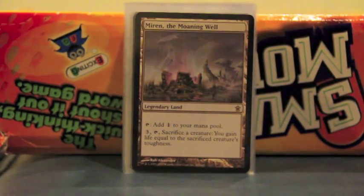Atarax — tap three, sacrifice it, and you gain life equal to a sacrificed creature's toughness. I could sacrifice a Hoarding Dragon to get the artifact. Or if I sacrifice a guy with an odd number toughness to get me on an odd number of life. Or just to gain life if someone's wrathing — you can sacrifice a creature in response to a wrath and then gain some life.